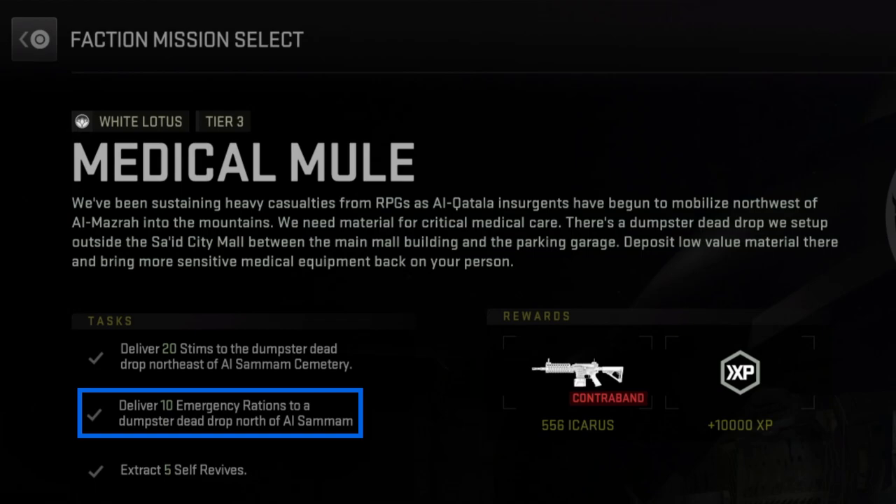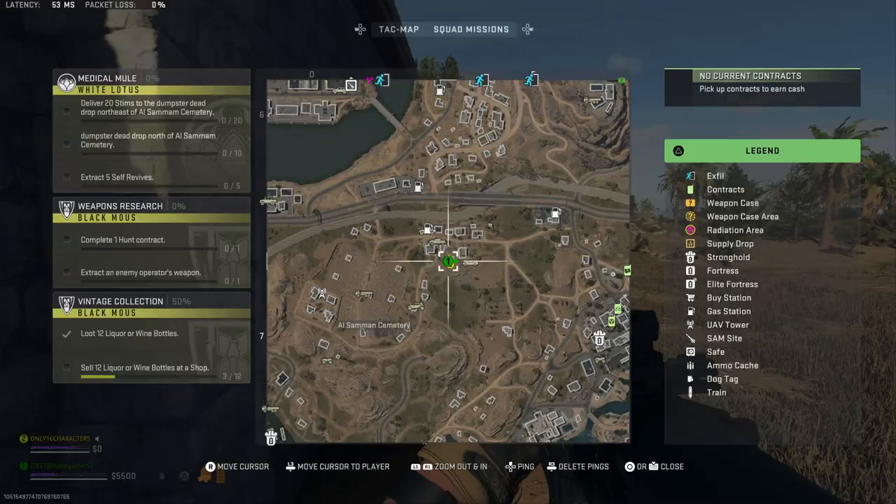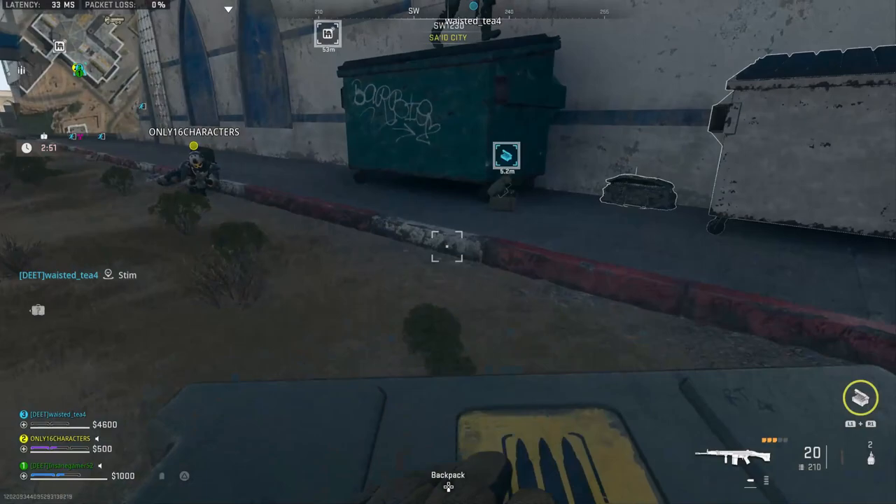Alright, so to complete this mission, you have to deliver 20 stims and 10 emergency rations to a specific dead drop and extract 5 self-revives. At the time of recording, the dead drop is actually bugged. The mission says it's supposed to be to the north of Al-Saman Cemetery, but when you put items in there, you don't get any progress towards the mission. You actually have to put these items in the dead drop to the east of the Syed City Mall.